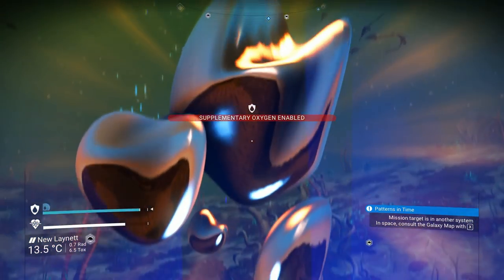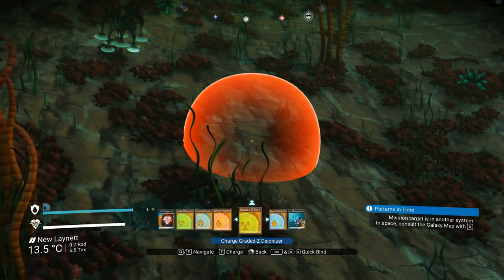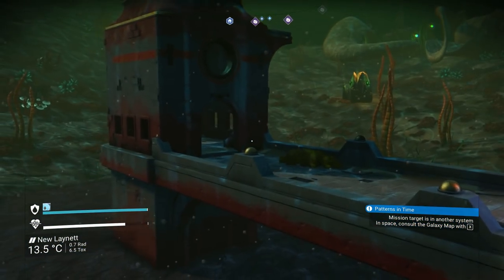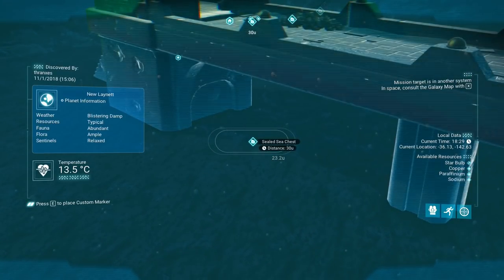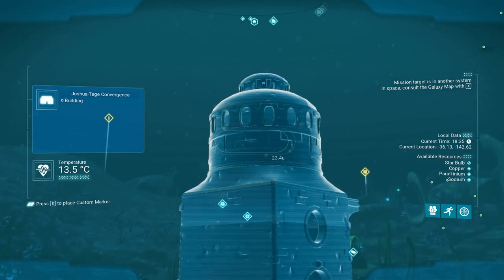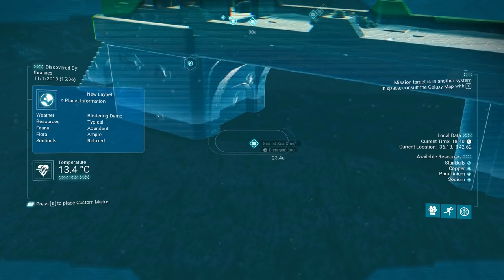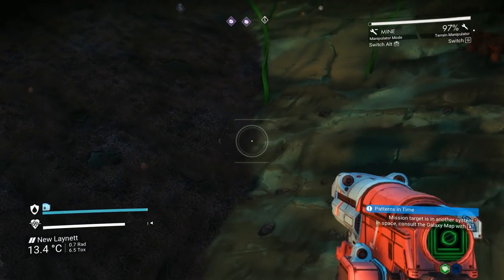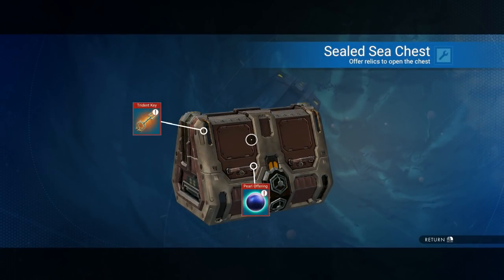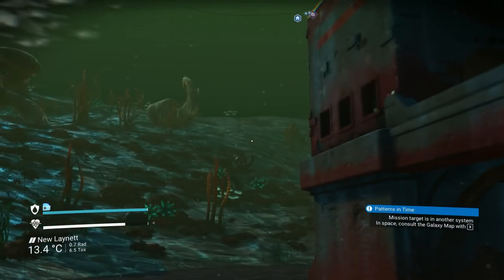A trident key? Get my micro bubble gas pressurizer thing back online. A trident key — is there a chest somewhere? Sealed sea chest? There's a couple of them. But I only have one trident key. And a pearl offering? I don't have any pearls.